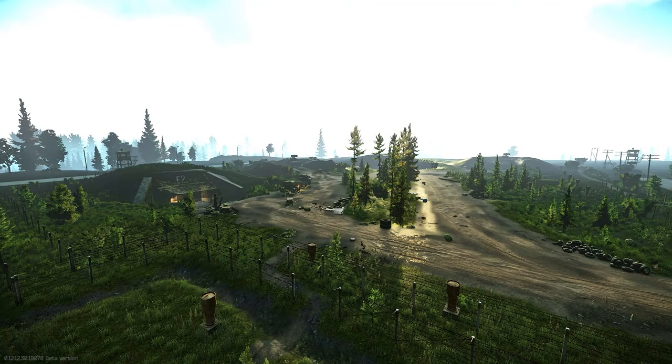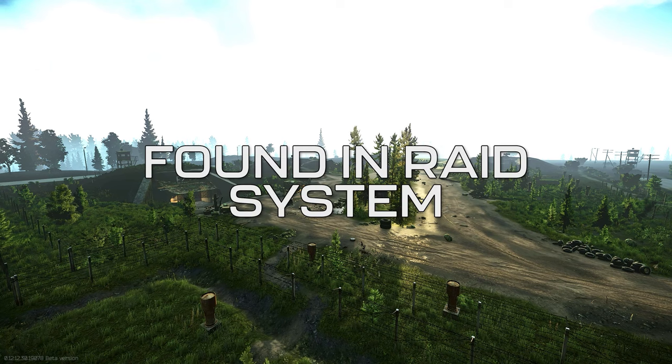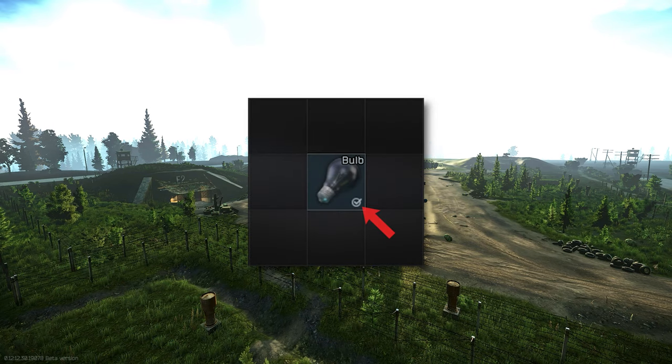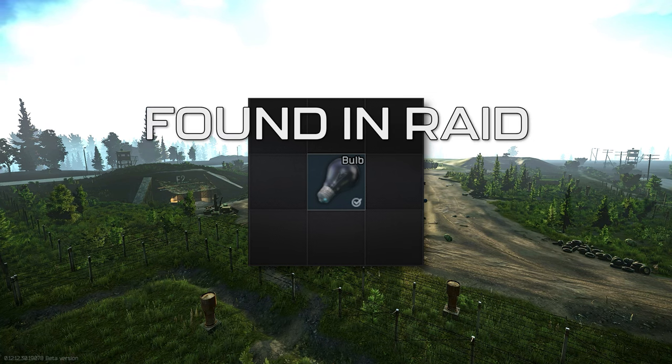Before we start defining the specifics of why you'd want to keep certain items, it's important that you have a complete understanding of Tarkov's found in raid system. If you look at an item's icon, there's a chance you'll see a small white check mark in the bottom right corner. If this check is there, that means the item is considered found in raid.